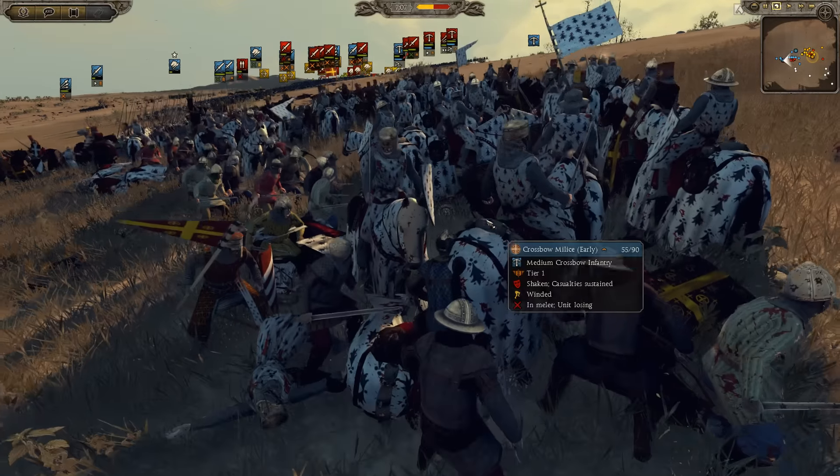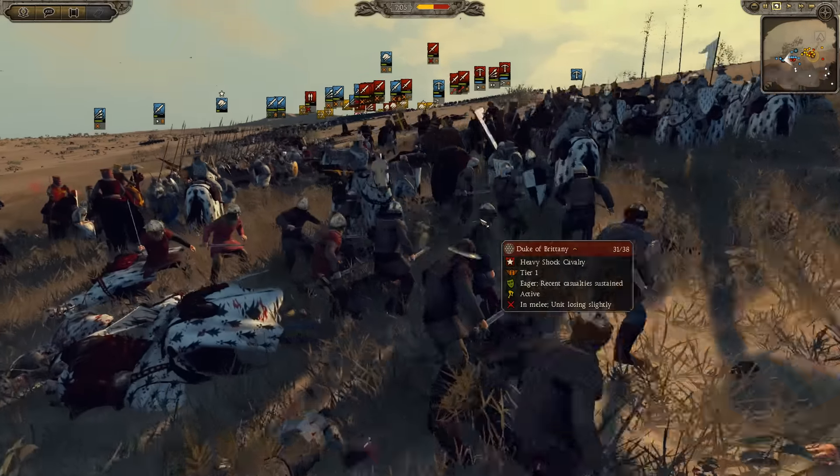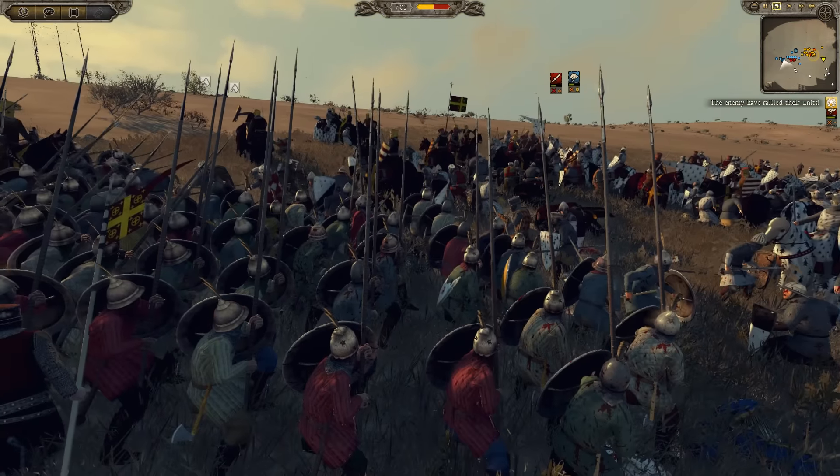Here's the Duke of Brittany — he's going to join the fight because he realizes he is needed in this situation. He cannot lose this flank. He cannot lose the cav engagement or it will be certain doom for his army.